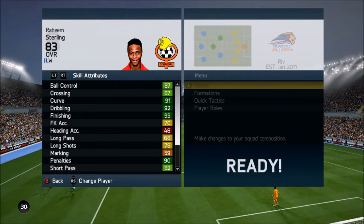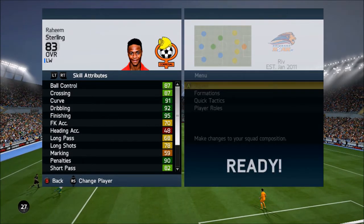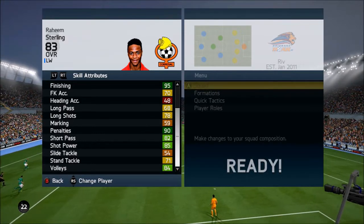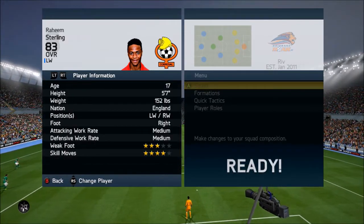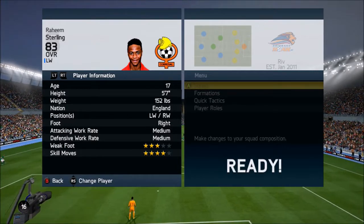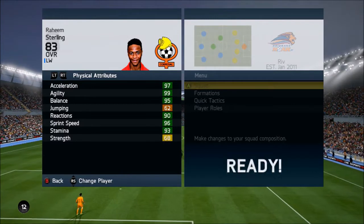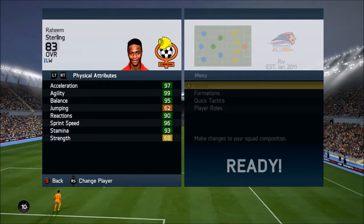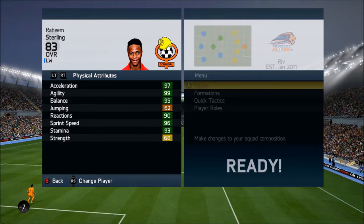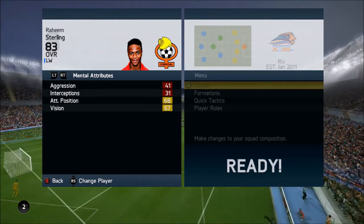Look at those skill attributes — 87 ball control, 87 crossing, 91 curve, 92 dribbling, 95 finishing on the Raheem Sterling card. If you guys watch Liverpool games and you're Liverpool fans, no way in heck does this guy have 95 finishing in real life, but I guess this is his Team of the Season so his stats are boosted. His main stuff is his physical attributes: 97 acceleration, 99 agility, 96 sprint speed, 95 balance — some very very good stats right there.